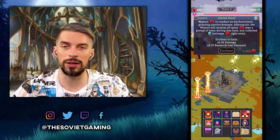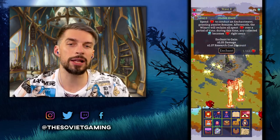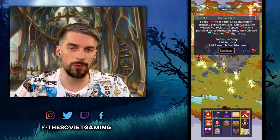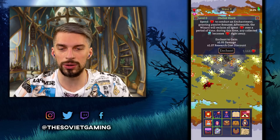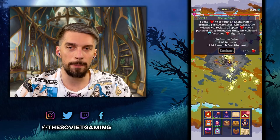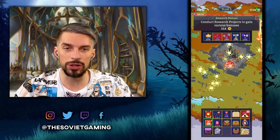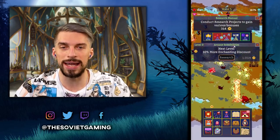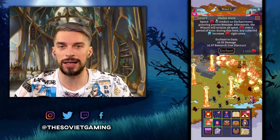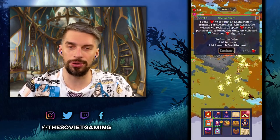As for the obelisk shard and when to do the enchantment — to reset it and get bonus damage, bonus research cost discount and everything — early on I usually wait until plus 20, plus 25. You don't have to do it when it's like plus one because it's a waste of your time. Later on, you would like to do the arcane sensibilities research that will allow you to get a higher bonus from this obelisk shard enchantment. So my idea is to wait until 25 to 30.